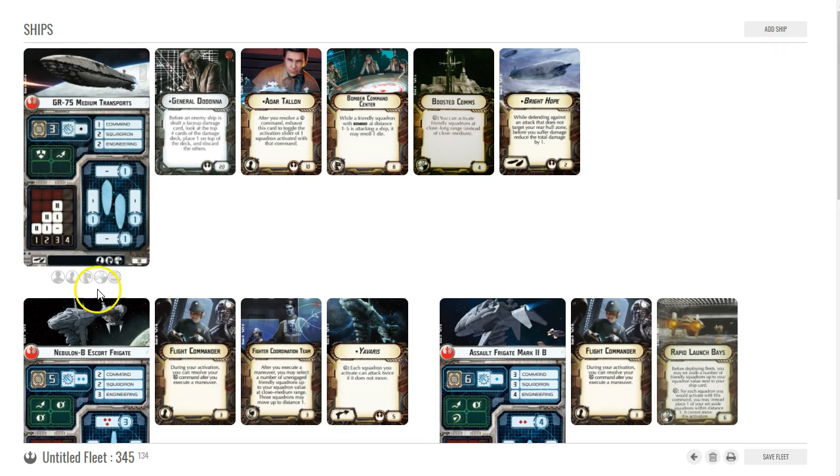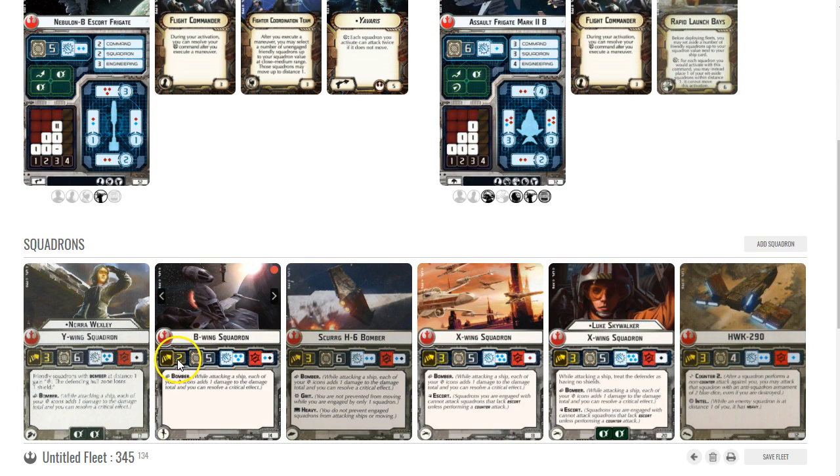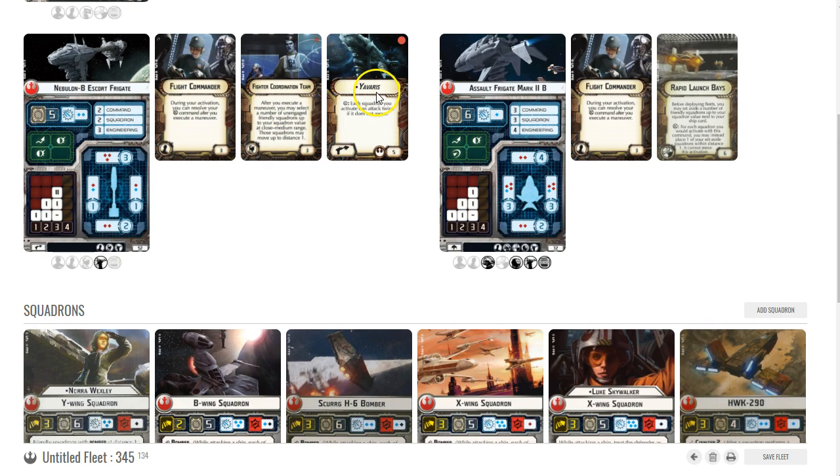I've run this GR75 and Nebulon combination before. The Nebulon with Yervaris — I'm using the escort frigate with a squadron value of two — Yervaris says each squadron you activate can attack twice if it doesn't move, which is huge. The key to making that work is Fighter Coordination Team. Flight Commander lets me do my squadron command after I move. Then Fighter Coordination Team lets me move unengaged squadrons up to distance one after I move, getting B-wings into position so they can activate and shoot twice — because the movement from Fighter Coordination Team doesn't count as moving during that activation.